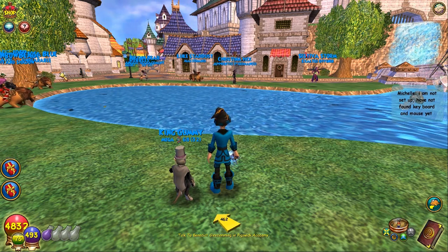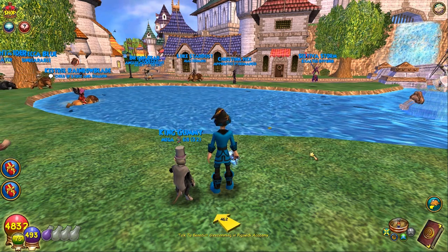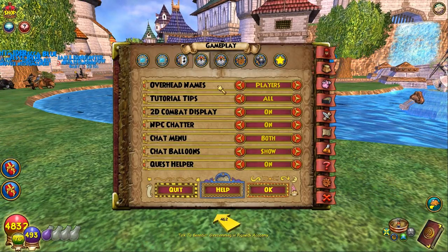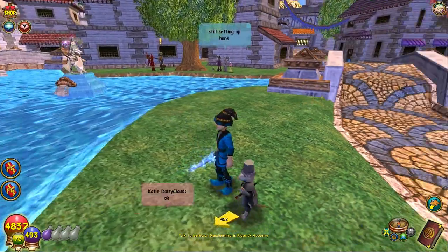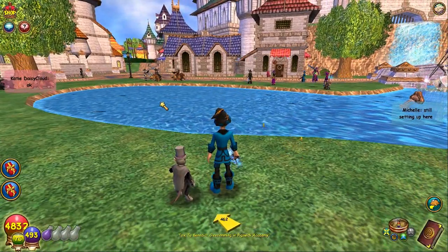First things first, you have to make sure there are no overhead names. I turned them on just to show you, because if you do the thing I'm about to show you, they will still show up and it will not look good. All you have to do is go to your spell book, go to your options, go to the gameplay options, and make sure overhead names is set to none. Nobody has names — the pets don't have names unless you actually look at them. So make sure those are hidden.